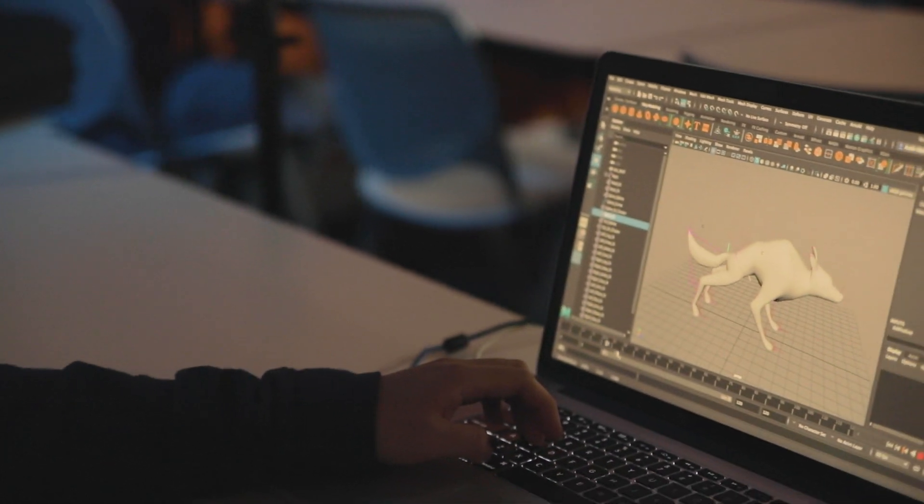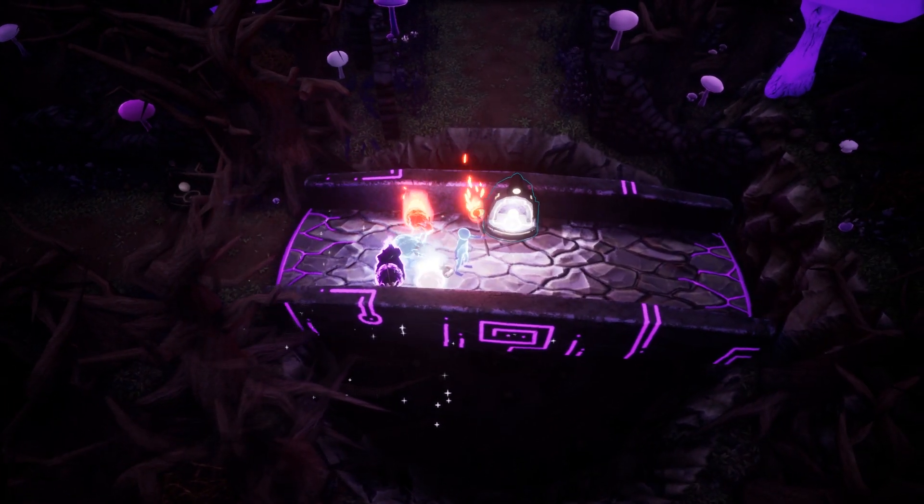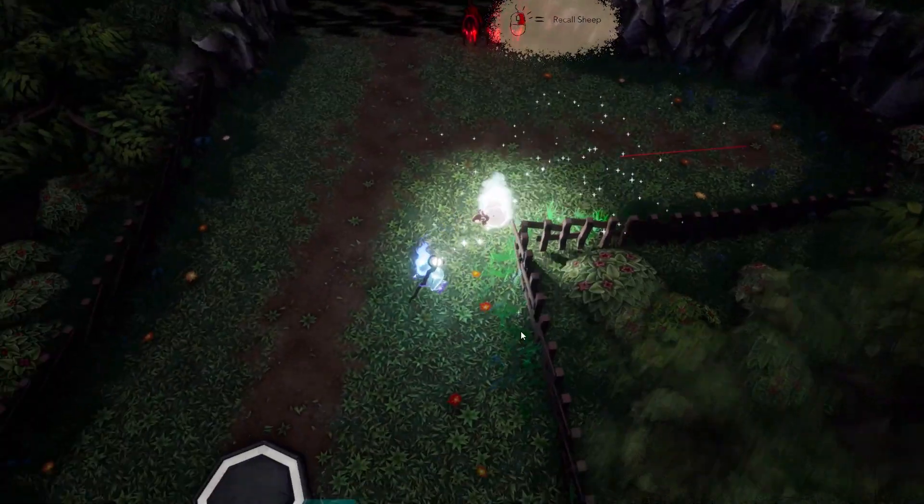Our favorite custom mechanic is our wolf zones, which are these areas that actually play off our theme of light and darkness. The sheep are your light sheep and the wolves are the darkness, so what you need is enough light to traverse through the wolf areas.